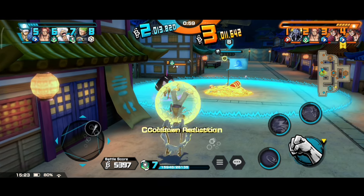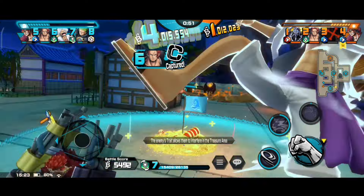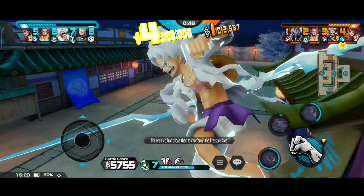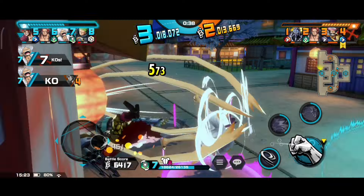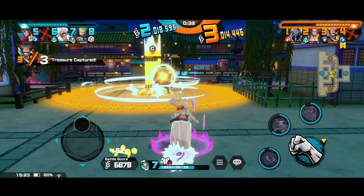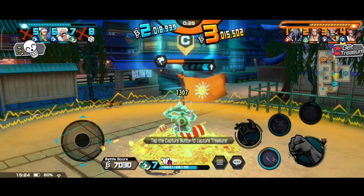Moving to the next, we have Worst Generation, which increases knockback distance by 30% in any treasure area. This tag is useful for knockback users like Gear 5 and SSnake — do try to include this in your support, it would be beneficial. Next is Animal Kingdom Pirates, which increases normal attack damage by 15% when your HP is above 70%. Animal Kingdom users include characters like Kaido, King, or Queen. Good tag and can be used.